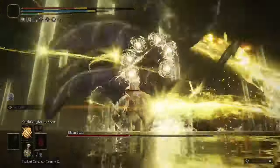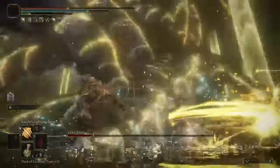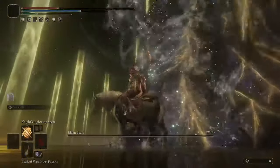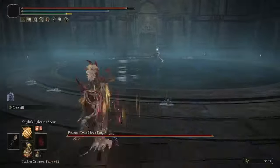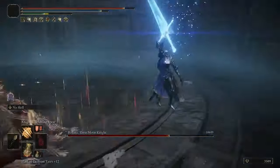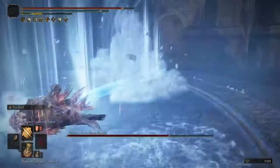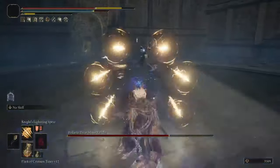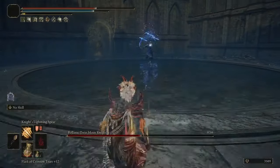This is an extremely powerful build, capable of doing mind-boggling amounts of damage from range. The main weakness is that it's a complete glass cannon due to no armor, Scorpion Charm, and Howl of Shabriri, so you will get killed in about two hits by most bosses. The build also doesn't have much hyperarmor to work with.